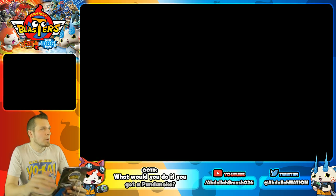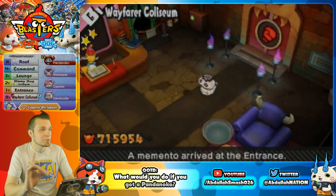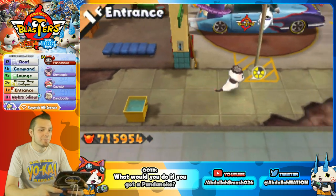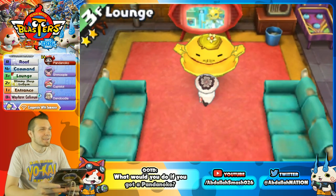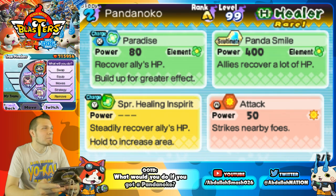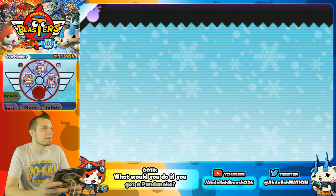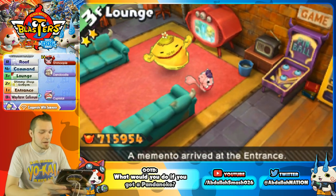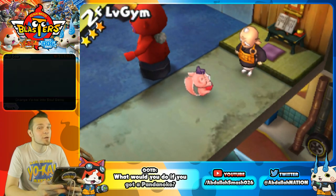You guys can see we got the Street Bonus — Pandanoko. That's exactly how you get him. Now, I told you guys earlier we're going to turn him into a soul — and we're going to do it for science. We leveled him up to 99 just to turn him into a soul. This is nerve-wracking. We are going to remove him and head on over to the sorcery area to show you guys exactly what happens when you turn him into a soul.